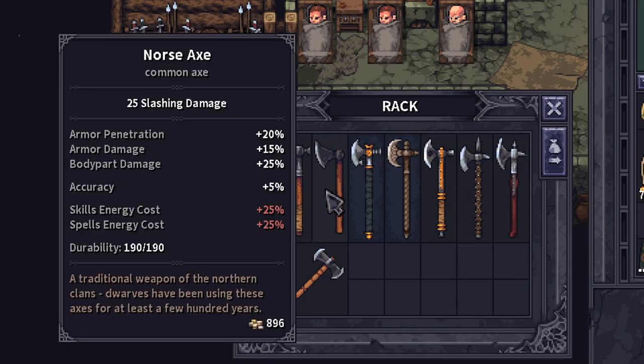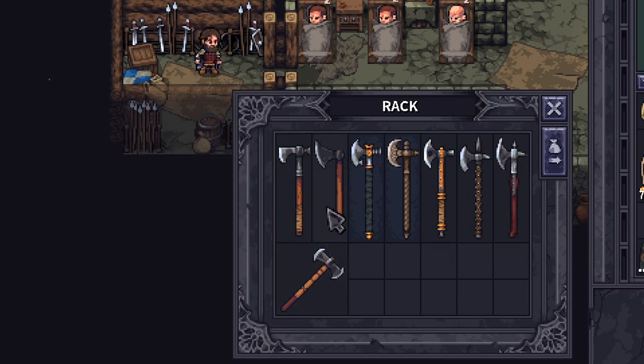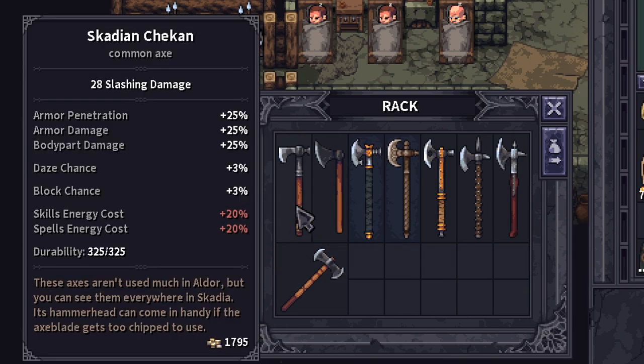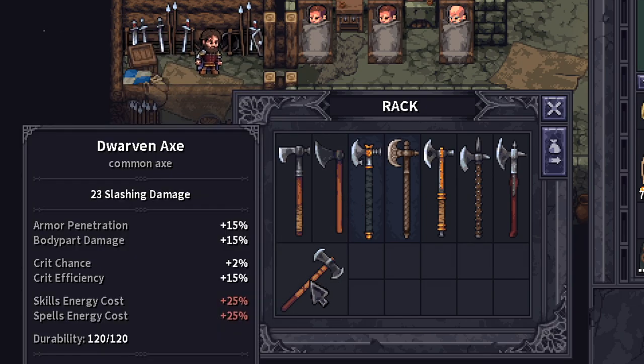I also included a few axes which were previously unavailable but now are: the Skadian Chicken, Norse Axe, and Dwarven Axe. The Norse Axe and Skadian Chicken were only available through grave digging — now you can purchase them. They're close to the lower tier axes. The Dwarven Axe was only available through playing as Jorghum, but now you can go and buy this one as well.